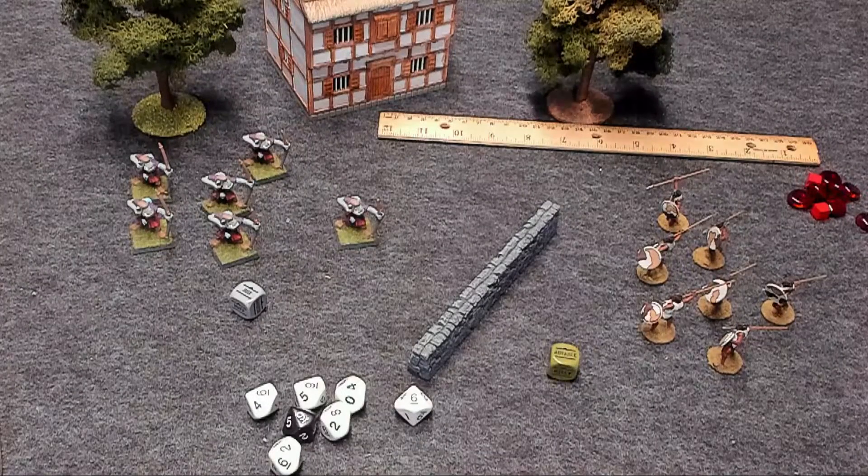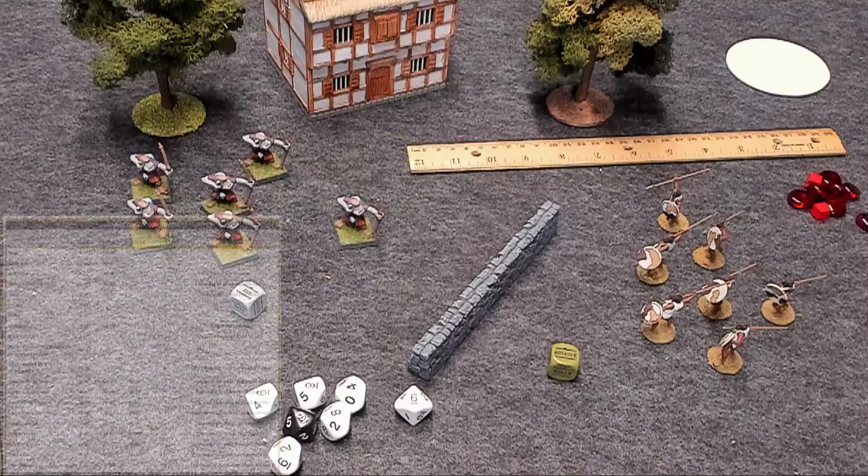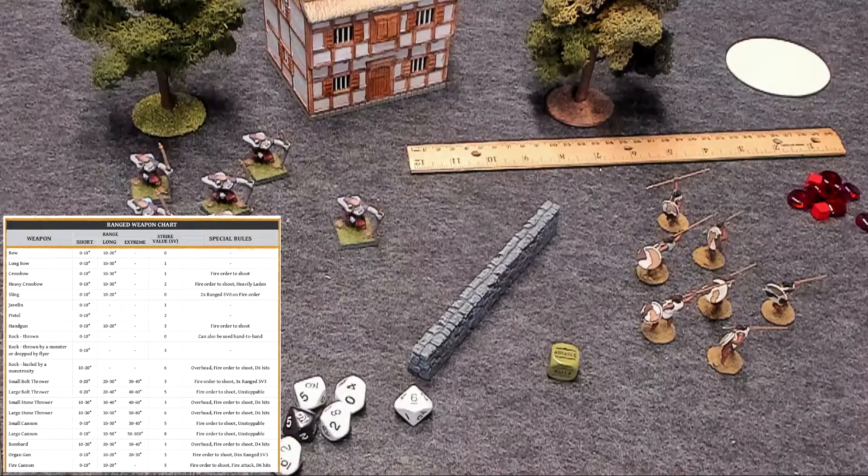First thing we need to talk about is shooting. When it comes to shooting, that includes everything like bows, crossbows, thrown weapons, fiery breath — basically anything that's not directly hand-to-hand. It could be a thrown rock from a giant, things like that. Models can shoot if they're armed with missile weapons or provisioned by nature or arcane ability with their equivalent. A unit can shoot when given the advanced order or the fire order. Units with advanced order complete their movement and then shoot. Artillery units can only shoot with a fire order because you can't move them and shoot them.